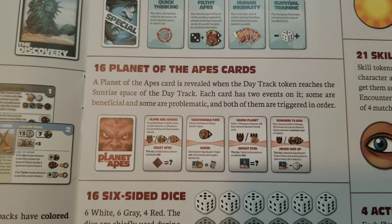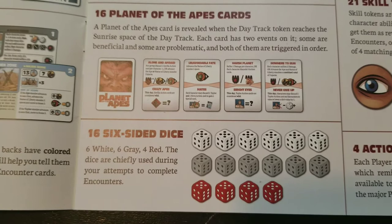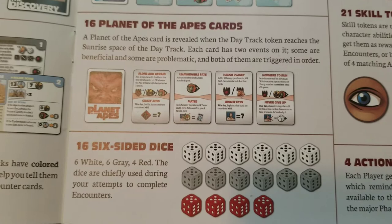These Planet of the Apes cards happen every time a new day begins. There are also a bunch of dice — all numbered one through six, nothing special about them, but they are colored differently. You may be able to use white dice, gray dice, or red dice which act as wilds, so there is a reason for the color differentiation. You'll see that during the game.